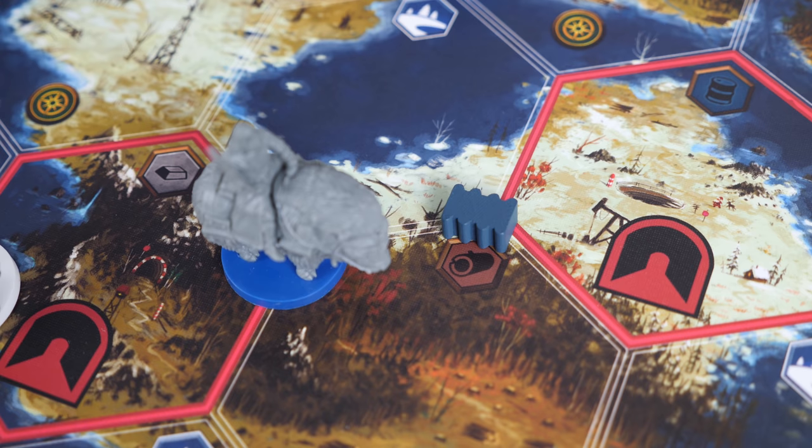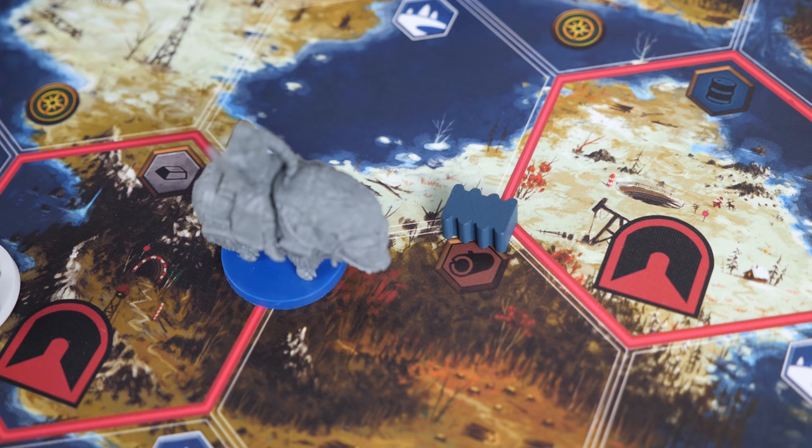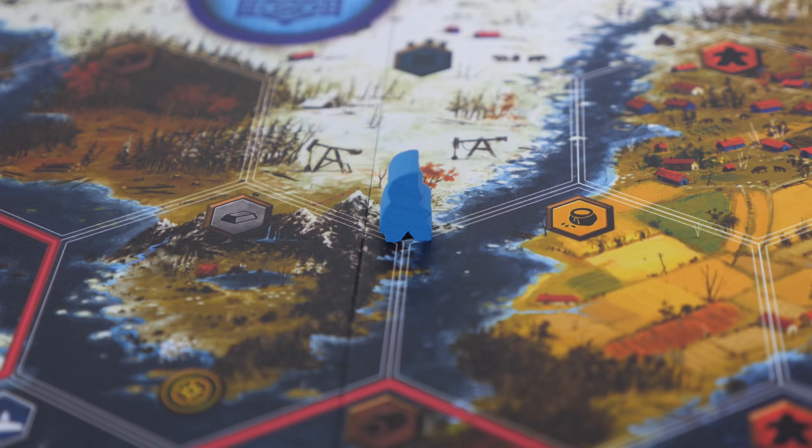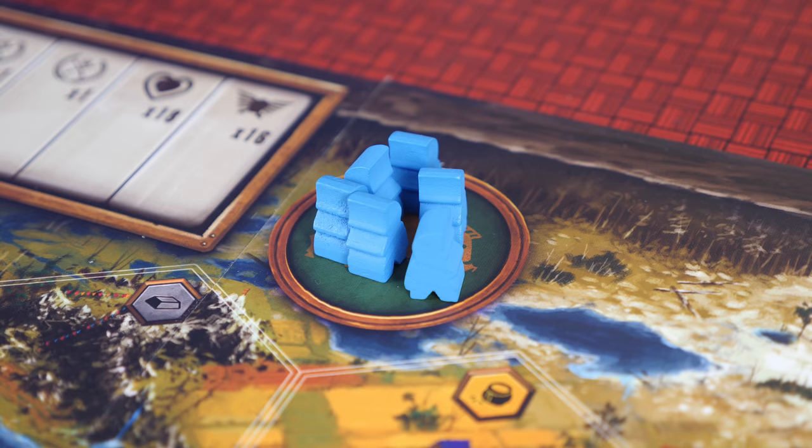For bear traps, you may place them on any unoccupied space. If an animal or poacher goes over one, they lose four health, but the trap gets discarded. For ninja stars, you may throw them at any animal or at an opponent's poacher. If a poacher is hit, move it back to its starting sanctuary. If an animal is hit, you instantly kill it and may claim its carcass.